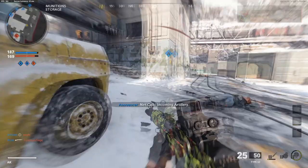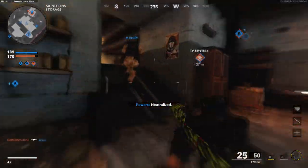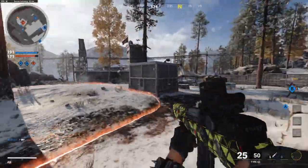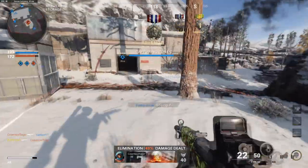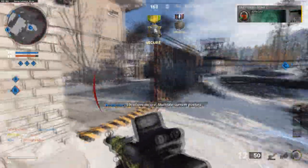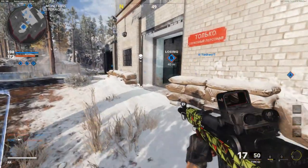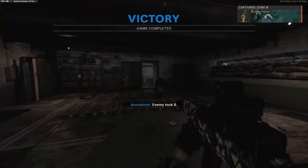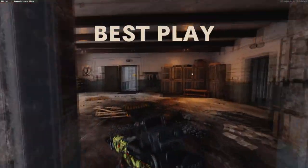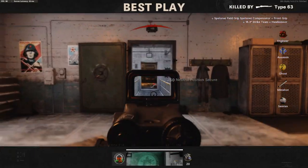For example, I play in a lot of sweaty lobbies where people are jumpshotting around corners. What I do is predict that people are going to jumpshot around the corner, so I pre-aim that spot, and nine times out of ten I get the kill because I predicted they were going to be there. It's a very hard tactic, which is why I listed it last. For lesser-skilled players, your lobbies aren't as sweaty, so you can simply pre-aim a spot and they're likely just going to walk around that corner.